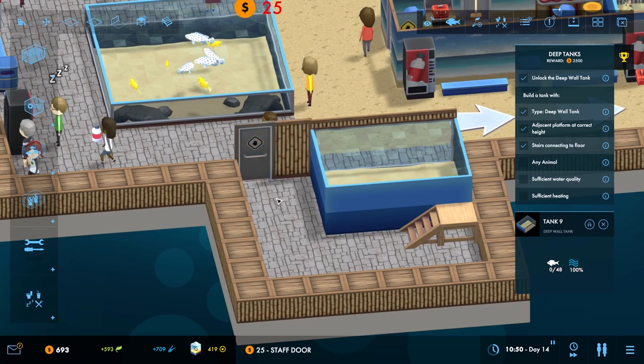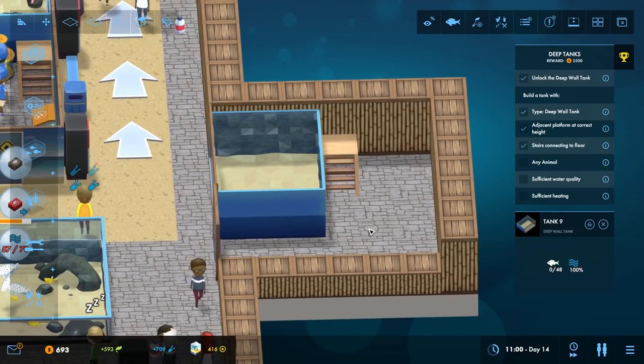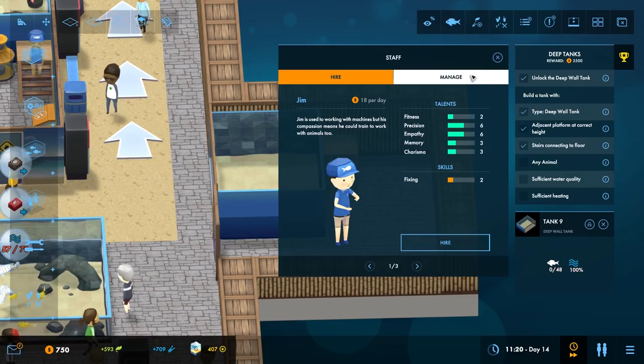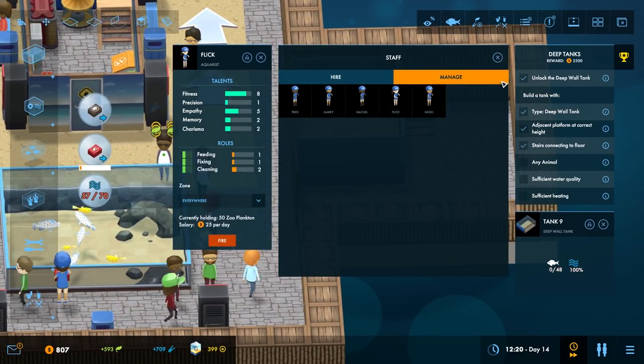Put a staff door right there. All right. This section — you can actually go into the staff menu and do manage as well, and you can select their actual area, which is pretty cool.